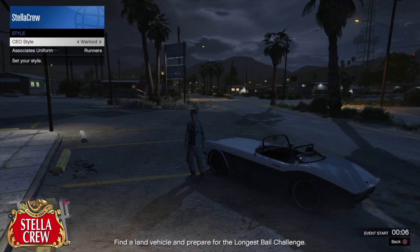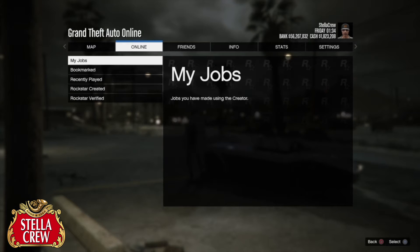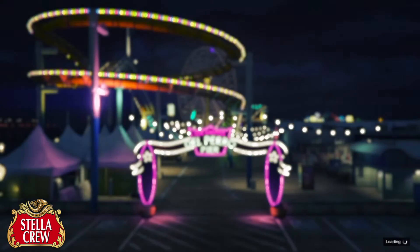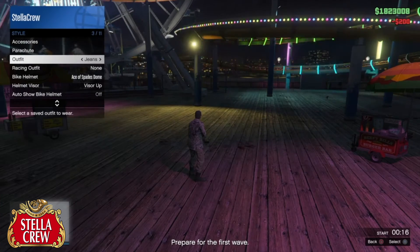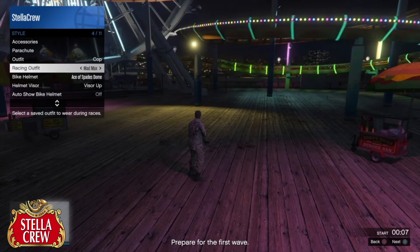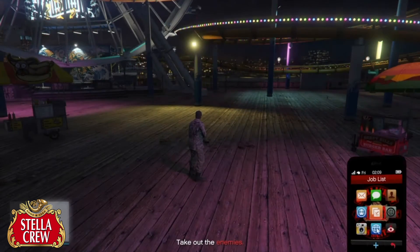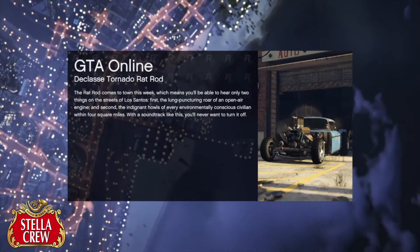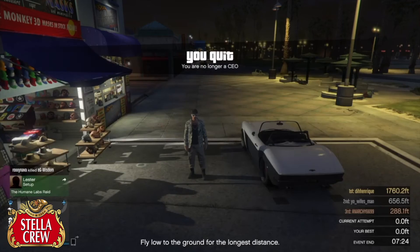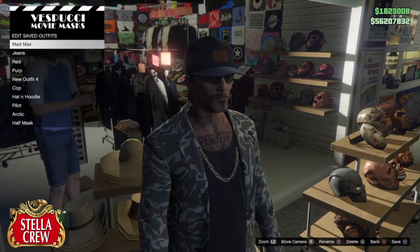Now let's work on tryhard outfit number two. Register as a CEO and pick the outfit Warlord. Then go to Online, Jobs, Rockstar Created, Survivals, and launch any survival — I did Del Perro, it doesn't matter. Launch it solo, go into Style, go down to Outfit, and spam right on the d-pad for 20 seconds, just like the adversary mode glitch. Once done, open your phone, quit the job, and you'll be put back into an online session. Head to any clothing store, retire as CEO, and you'll still be wearing the outfit. Go to your saved outfits and save it.